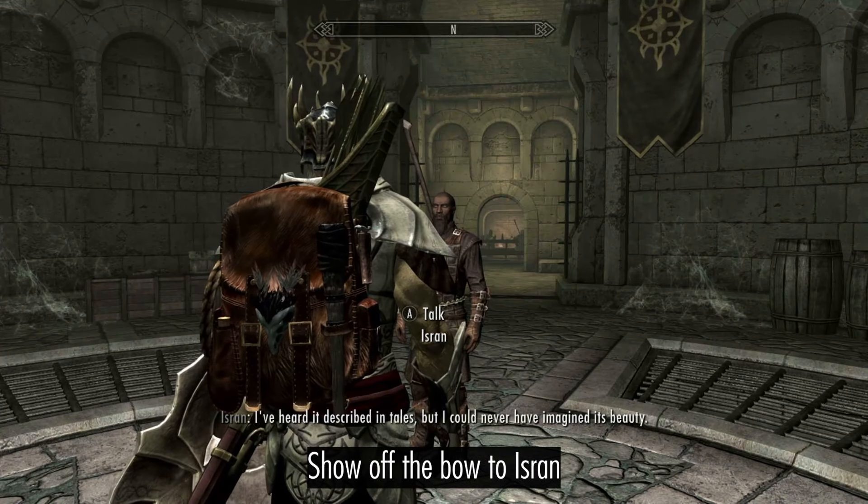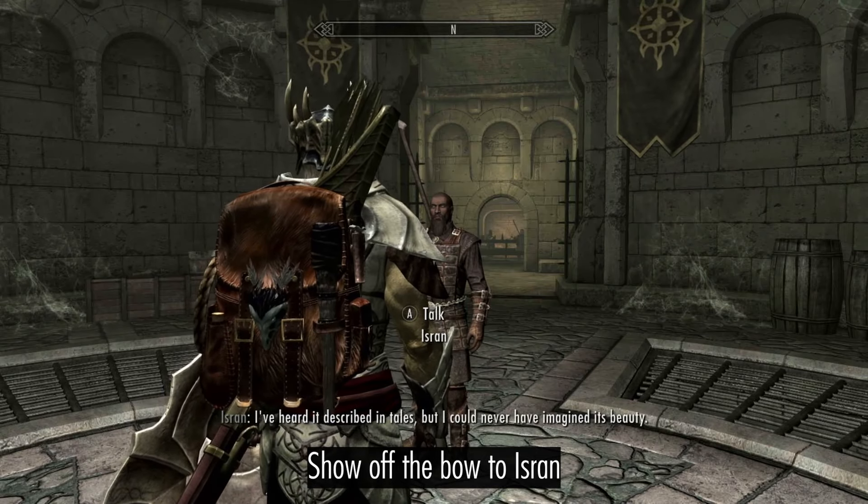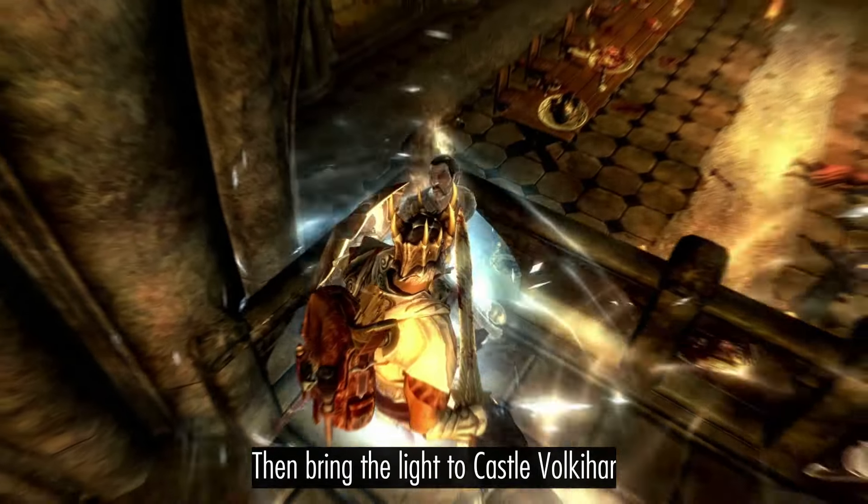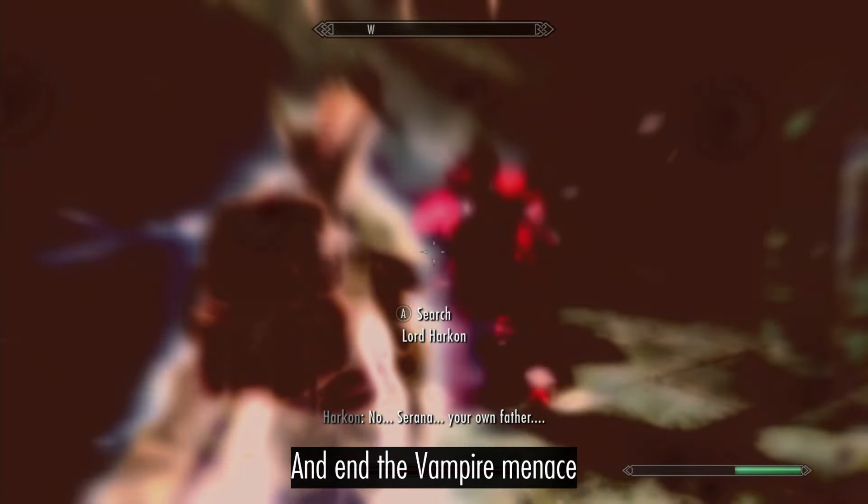Show off the bow to Isran, then bring the Light to Castle Volkihar and end the Vampire menace.